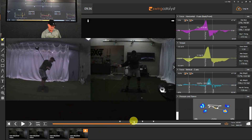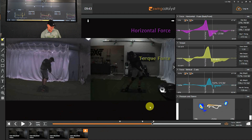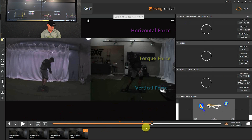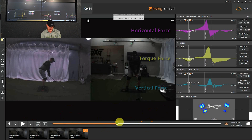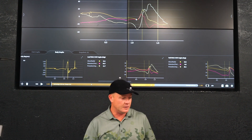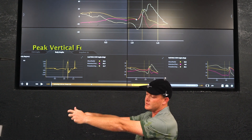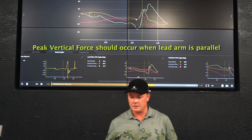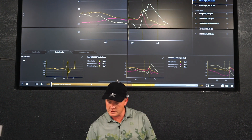Now we're going to go over to Swing Catalyst. This is with my driver — this was actually really good for me, I almost got the triple threat. I'll use the hotkey to set impact, set the top, and then set the start. In terms of baseline, I got 157% vertical force — 157% of my body weight being driven down into the ground at its peak. Typical for me, it's just a hair late, and we want to see that peak vertical force when my lead arm is parallel to the ground.